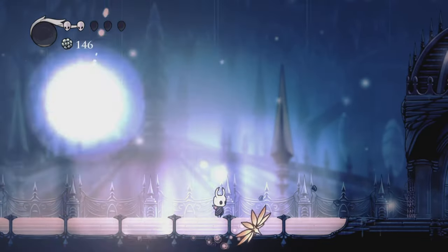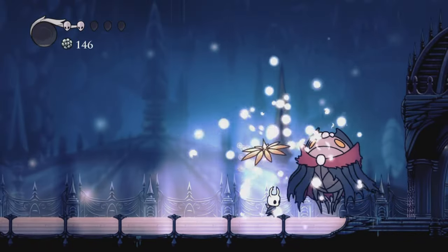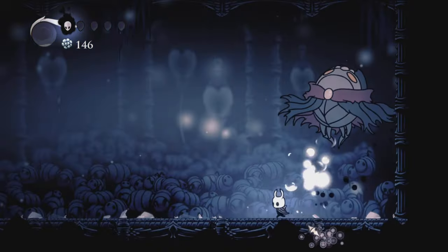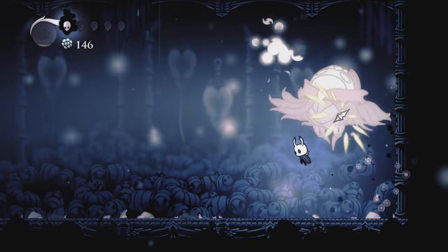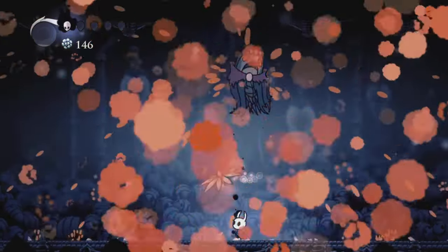I continued onwards and after defeating two bosses and experiencing capitalism for the second time, I got to the Soul Master arena. Truthfully, he's not that hard - his moves are pretty easy to dodge. The only problem is that at this point in the game, the only way to deal damage to him is my shield, and it deals 5 damage, and with his 400 HP he is basically a tank.